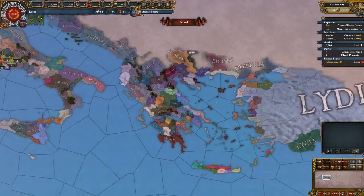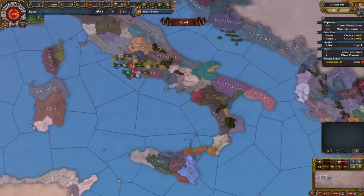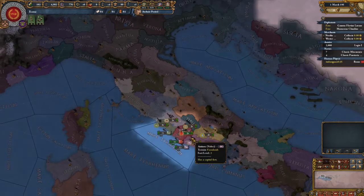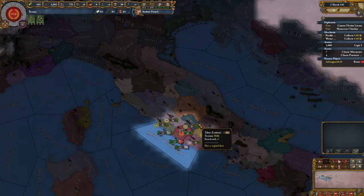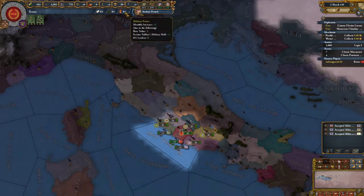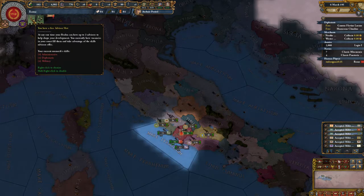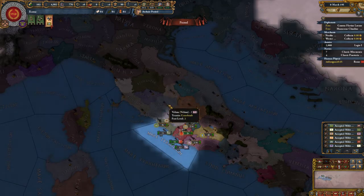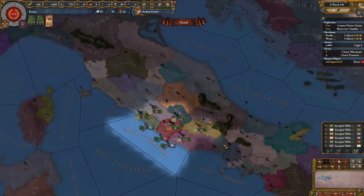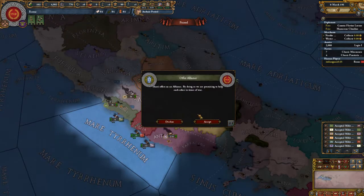We are actually going to unpause. I keep trying to use WASD to move the map around. That's one thing I don't like about EU. Alliance offer from Marcy. Yeah, sure, why not.